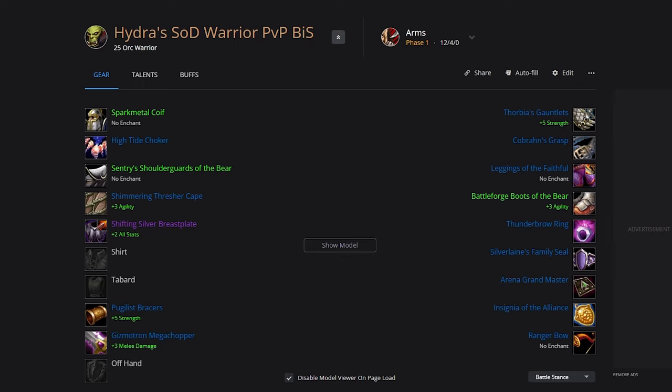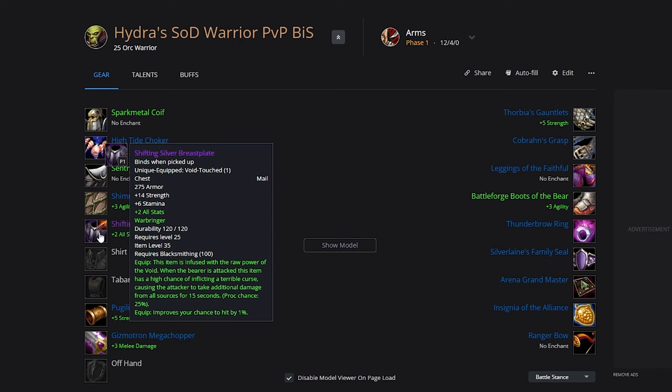What is up ladies and gents — this is going to be the Warrior SoD PvP BIS talents and runes guide. We're going to be going into the BIS list first of all. Keep in mind things are subject to change based on what new loot gets discovered in BFD. We're going to go for the Spark Metal Quaff, then the High Tide Choker, Sentry's Shoulder Guards, of the Bear, Shimmering Thresher Cape, and the Shifting Silver Breastplate.